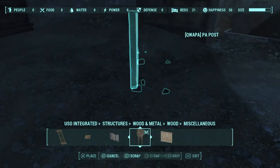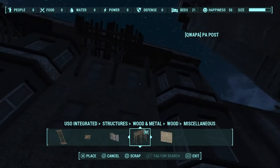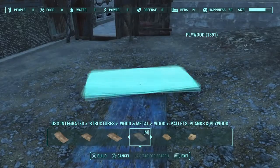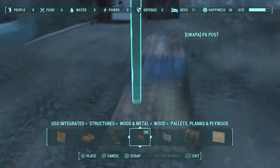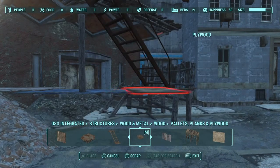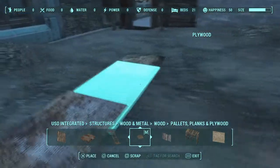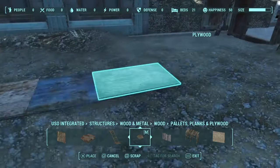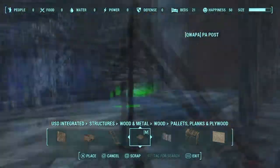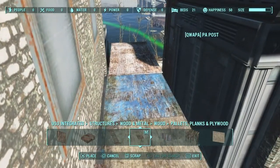I added shack floor supports underneath all the way across - just three of them - placing them into the side of the building so it looks intentional, which I've actually seen the game itself do. On the last section of the bridge, I placed plywood pieces stacked on top of each other first, so I don't have to place each piece individually. Then I use Place Anywhere on the center piece - it picks it up just like the rug glitch - and I place the whole stack on this end of the bridge.